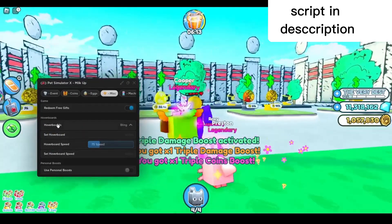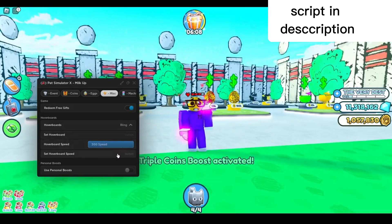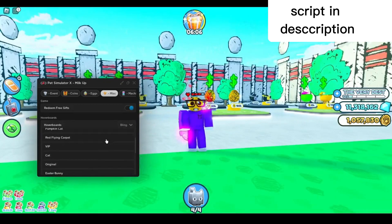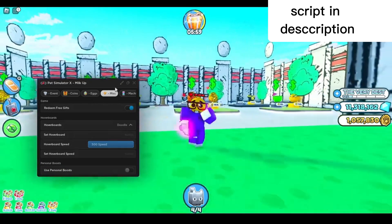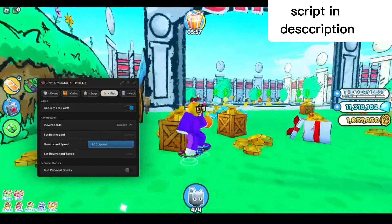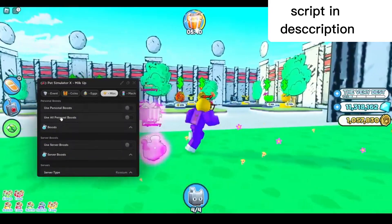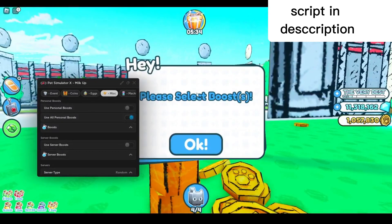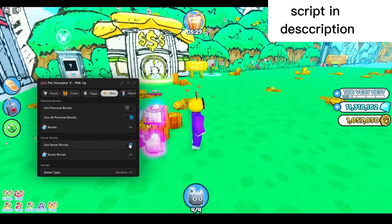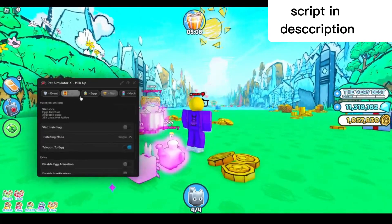You can also set your hoverboard and hoverboard speed — I'm gonna max it out, set the hoverboard speed, and select whichever hoverboard I want. Press the hoverboard button, which is Q, to open it up. Down here you've got boots — you can use all personal boots or select them here. I'll select all of them and press yes. You can also use server boots.